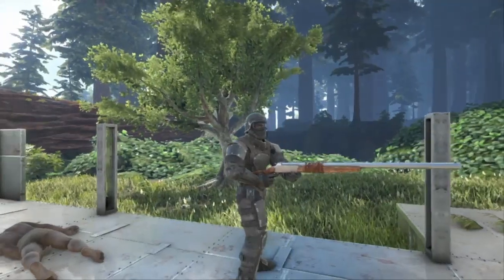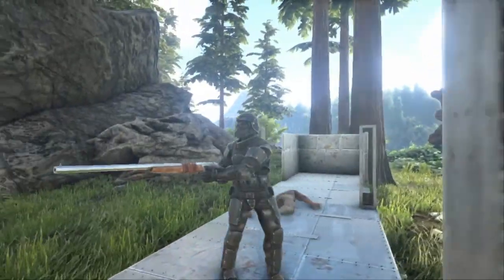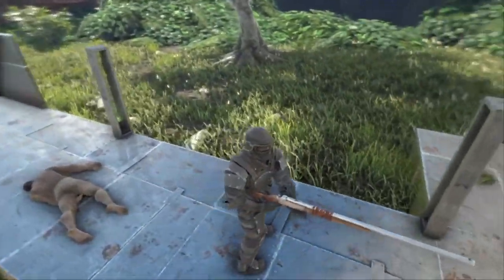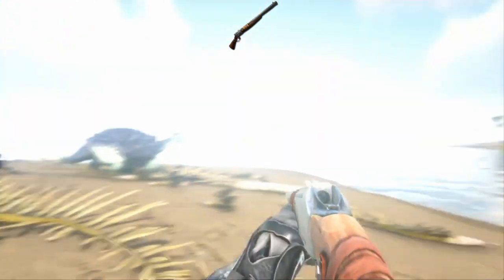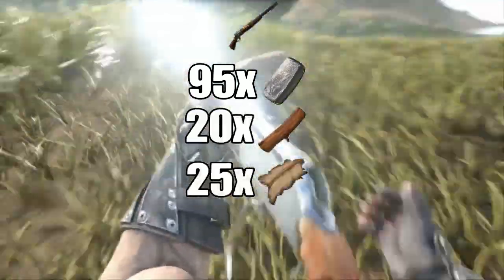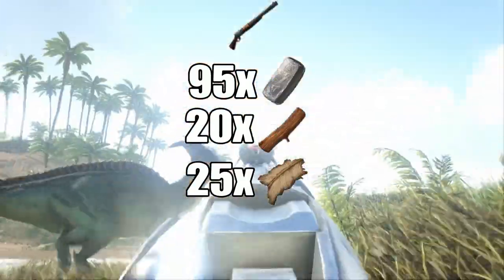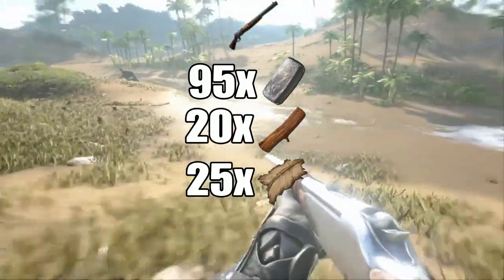The longneck — a crude yet effective weapon, one that forgoes everything else to deliver as much damage as possible in one bullet. Let me teach you a thing or two about this iconic weapon. One of the longneck's greatest strengths is that it is incredibly easy to craft. It will cost you 95 metal, 20 wood, and 25 hide, all crafted in a smithy. The longneck is by far one of the cheapest guns, only beaten by the shotgun and the simple pistol by a good amount.